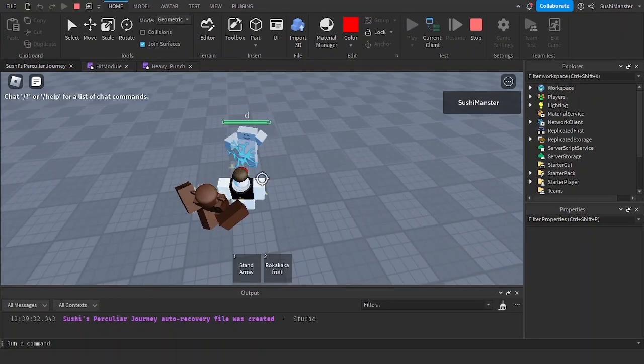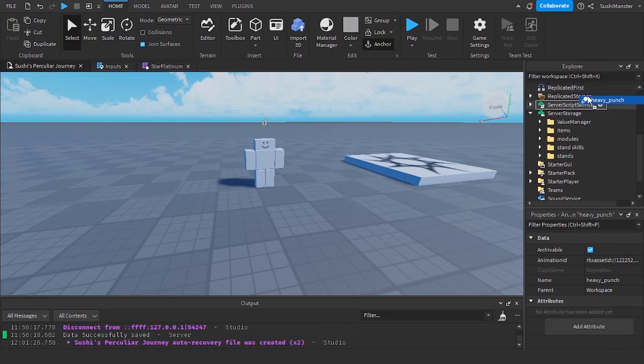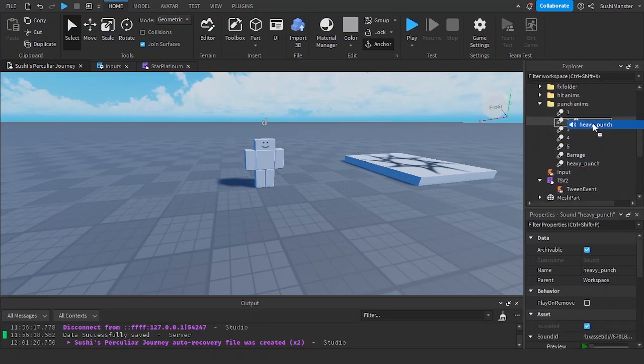Hello guys, welcome back to the JoJo series. In this video we are going to be making heavy punch. Here's my animation and sound effects — I'm going to be putting my animation inside of the punch animation folder and my sound effects into the effects folder.